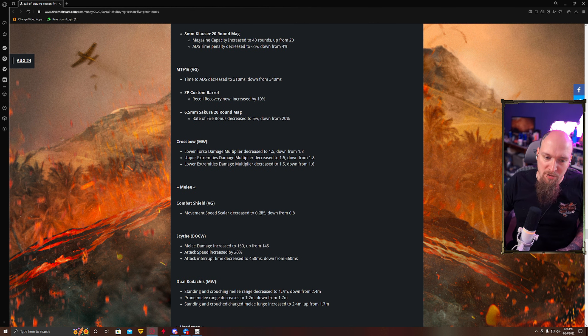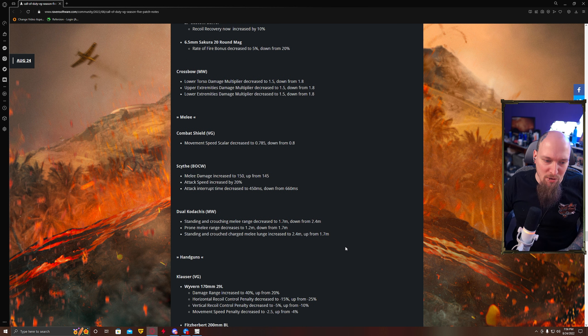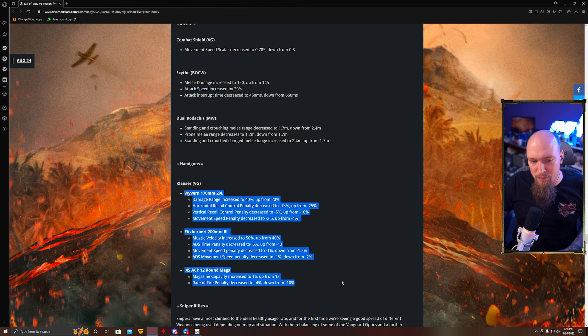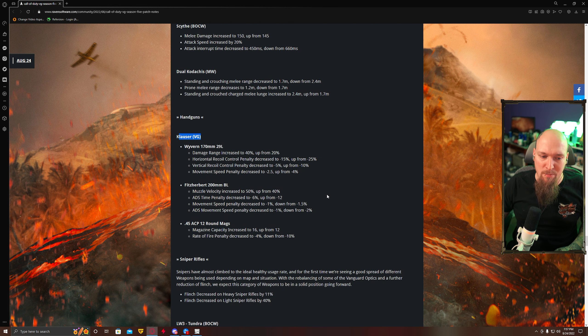The combat shield movement speed scalar decreased to 0.785 from 0.8 — so they slowed down movement speed with the combat shield. The Scythe got buffed, dual Kodachis got nerfed. Handguns — the Klauser — no one's going to use this. It doesn't matter if you made this thing a two-shot to the head. The pistols are just DOA for the most part.